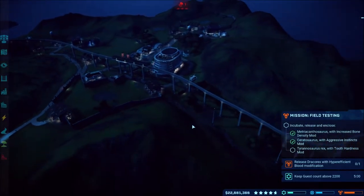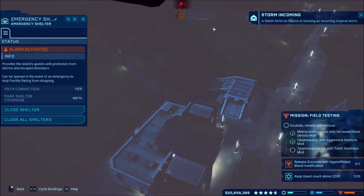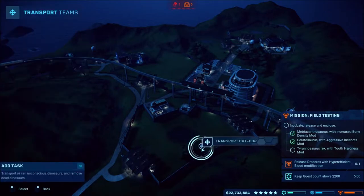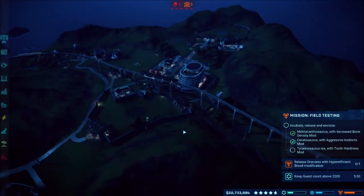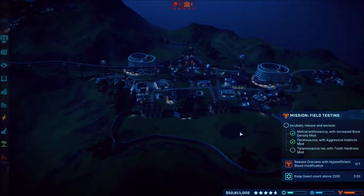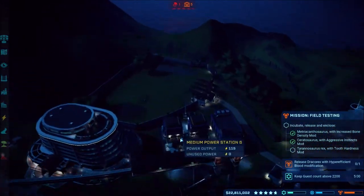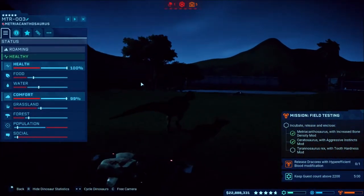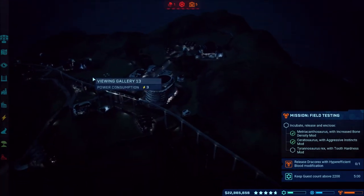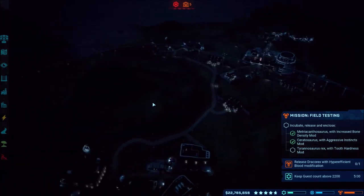We got some storms coming in — gotta love that. Delivery has been completed. Let's try to collect the asset over here since I think it's a bit bigger, or maybe put it in this enclosure since that's a pretty big space. Everyone's running into the shelters. The dinosaur looks to be doing pretty good. Hopefully no tornadoes come to destroy everything. I'm going to get this Ceratosaurus transferred and hopefully it'll fit, then get the T-Rex done. I'll be back once everything's ready.